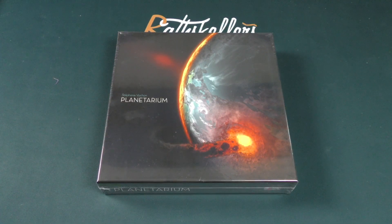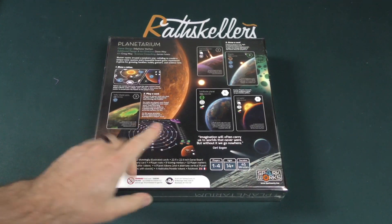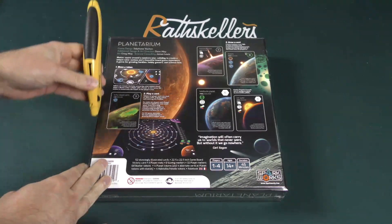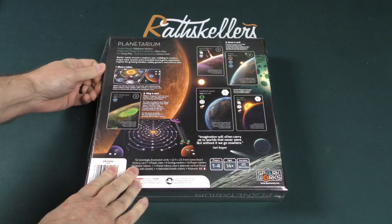Hey there everybody, it's Mike Delisio with another Dicetower Daily Unboxing. Today we're going to be taking a look at Planetarium. This is a game for one to four players that plays in about 45 minutes. Matter swirls around a newborn star, colliding to create a unique solar system and a beautiful board game experience — a game for growing families, hobby gamers, and science fans.